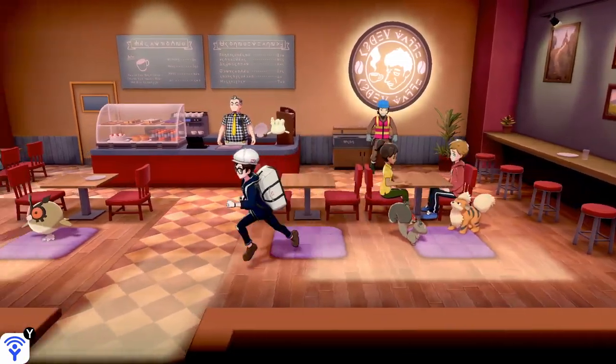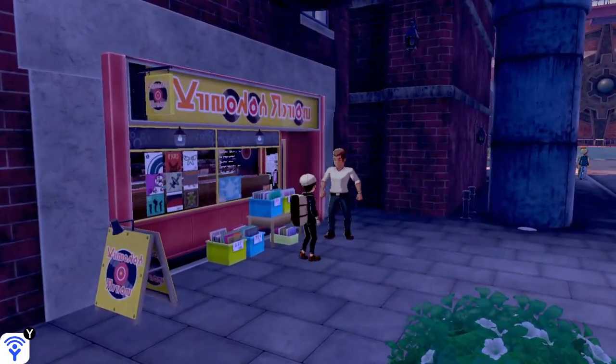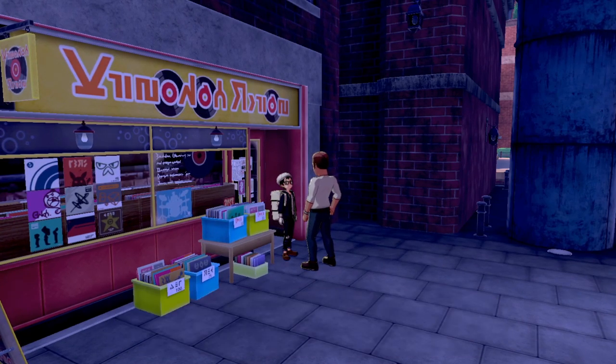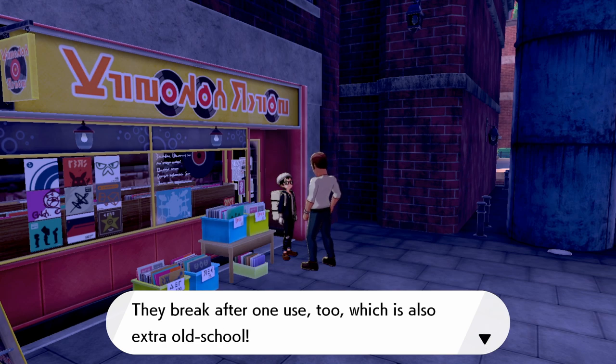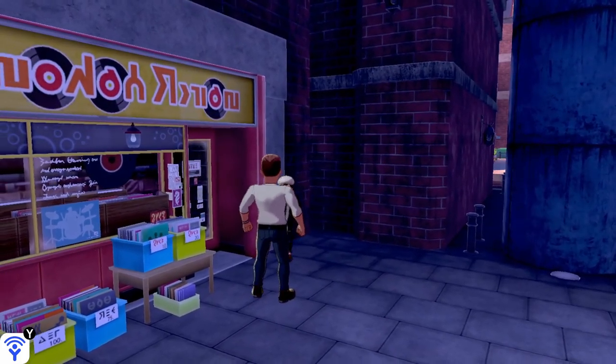Dwight only has one Pokemon, so we won some money. The treat is a Rare Candy! Consuming it will instantly raise the level of a single Pokemon by one. Thanks for the Rare Candy. A guy here is selling something — oh, he gives us a TR: Focus Energy. TRs are like vintage TMs — you can use them to have your Pokemon learn rare moves, but they break after one use. Similar to TMs back in older generations.